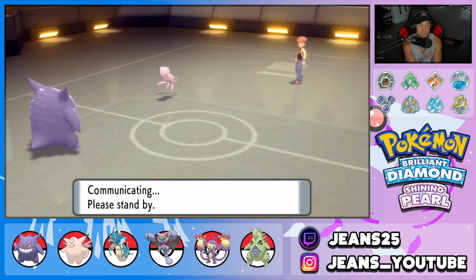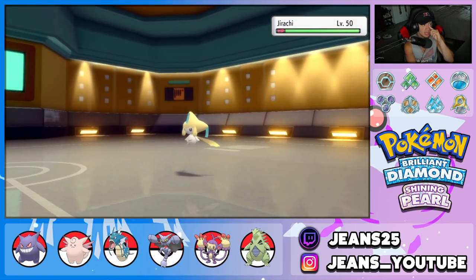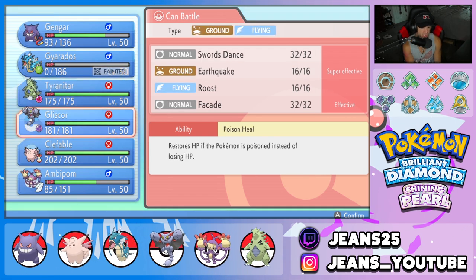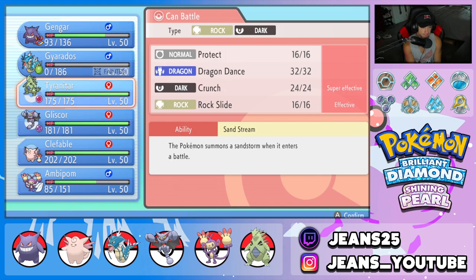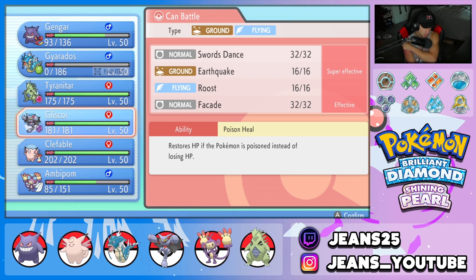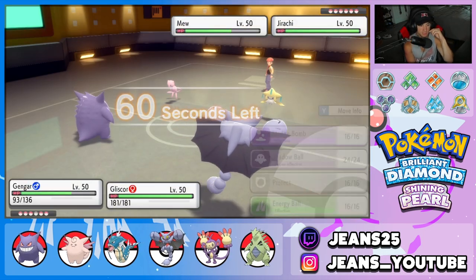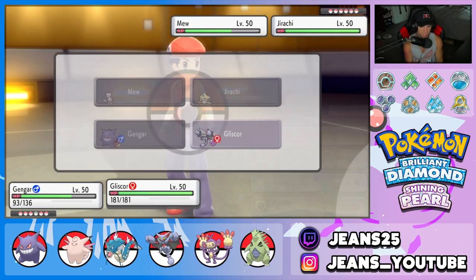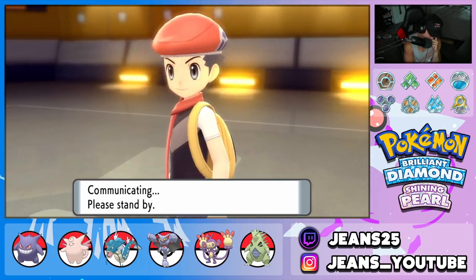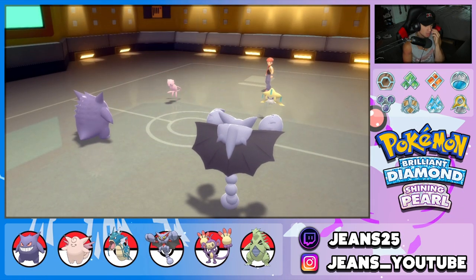There goes Gyarados, but at least Magnezone is low on HP. Jirachi flies out here which is looking tough. Going back into Ambipom - U-Turn out to get rolling. Hmm, my play is Gliscor trying to get the Swords Dance up. Going Gliscor here. I think Gengar outspeeds - I'm thinking Shadow Ball to finish off Mew and then Swords Dance up and let the toxic heal start poking. Gengar does outspeed and takes out Mew. We dropped the Mew and have a Swords Dance set up.